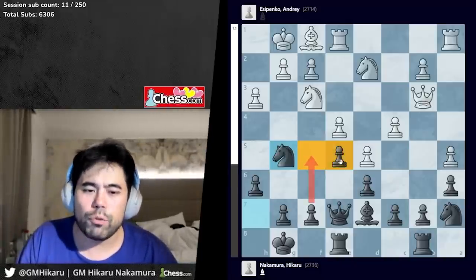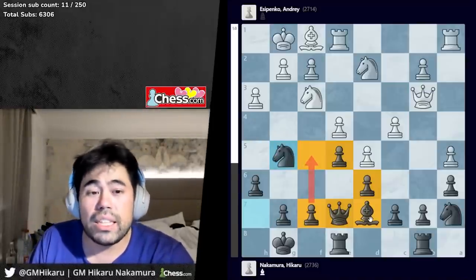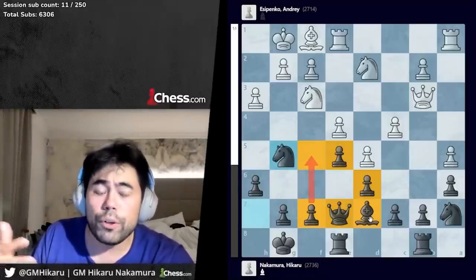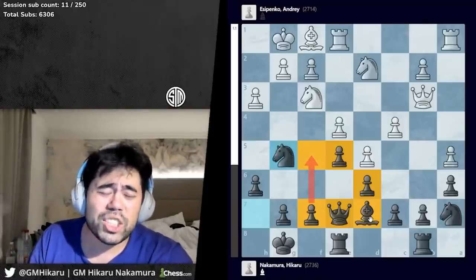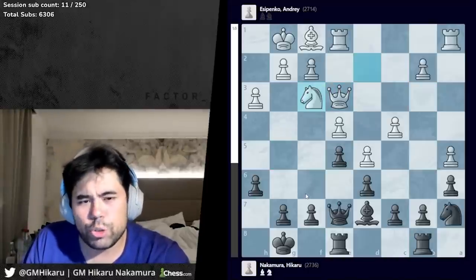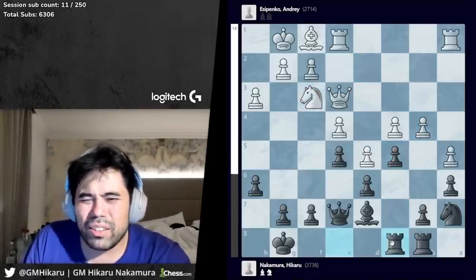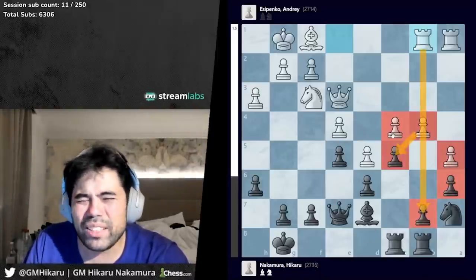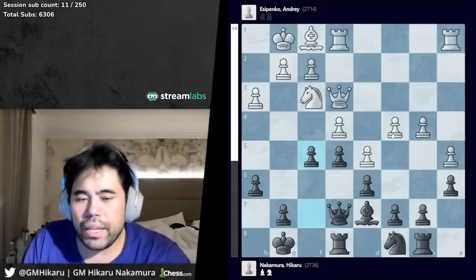That's a very important theme — not easily applicable below a certain rating level, but something to keep in mind at master level and higher: if your opponent has a lot more space and you don't have a big kingside attack, look for ways to exchange minor pieces or look for pawn breaks. So I play knight g5, Andre plays queen e3, I trade the knights, and now I go knight c8. I could have tried c5 here but after b4 it gets pretty ugly — rook c8, but after rook b1 something bad is happening on the queenside. Instead I play knight to c8, Andre plays b4, and now I play f5.